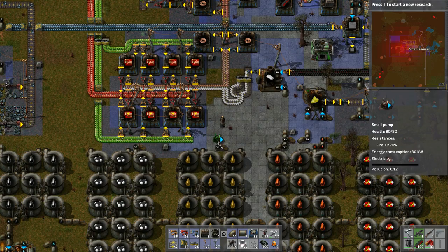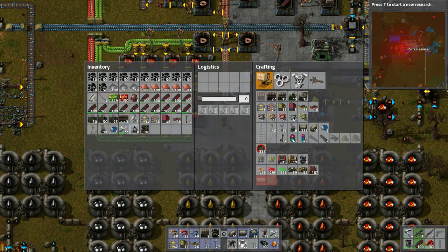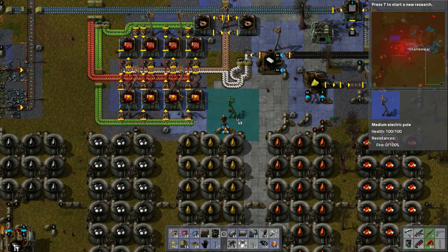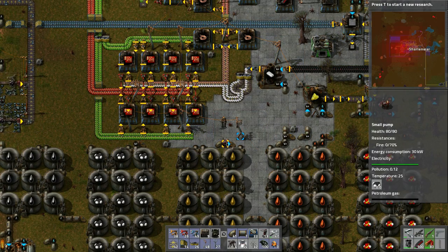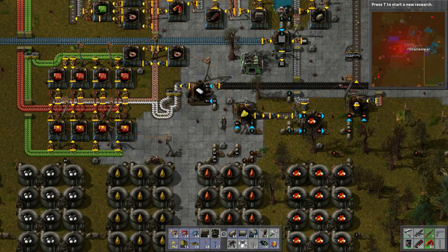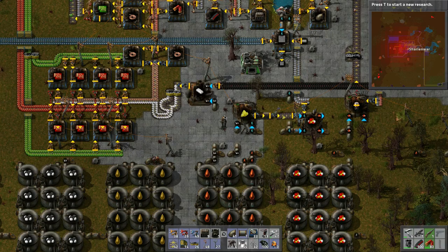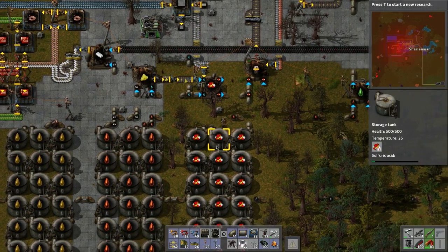So if we craft one of those guys - these pumps are electric pumps - we break this thing here and put that there, then grab our pump. The arrow is the way of the flow, and then we just power that. What it's going to do is take petroleum gas from here and push it into here at a faster pace - see how it's moving a lot quicker now.